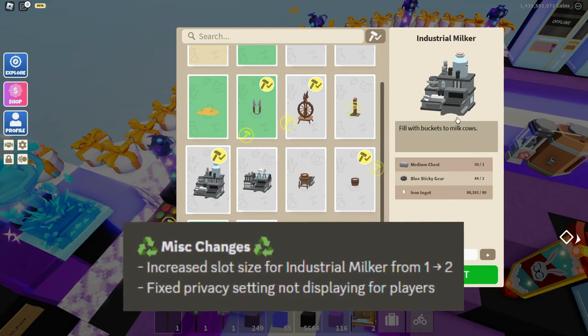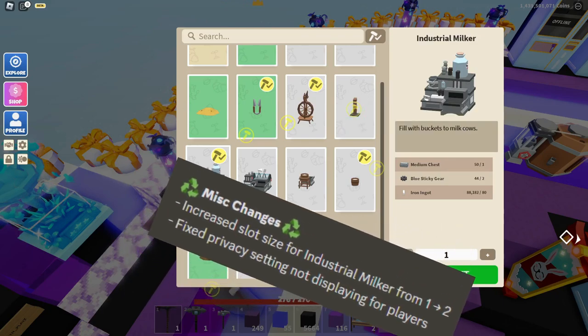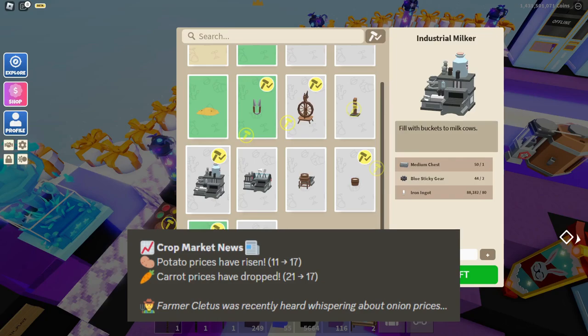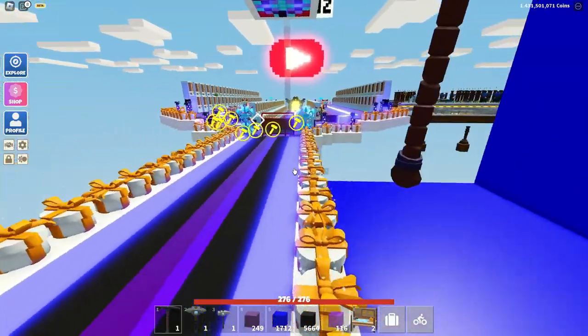The industrial milker has also been updated — you can now hold up to two milk, with an increased slot size. Privacy settings not displaying for players has been fixed. Potato prices have risen from 11 to 17, and carrot prices have dropped from 21 to 17. Also, Pharmacletus has been whispering about onions.